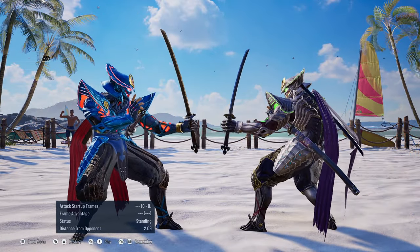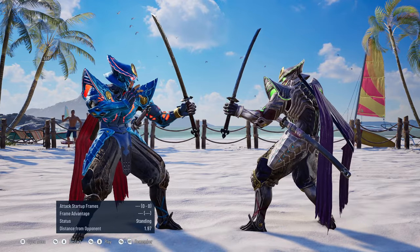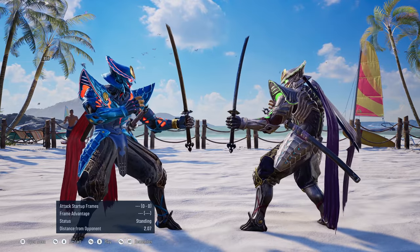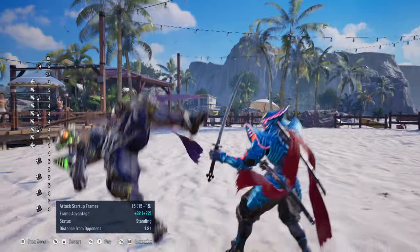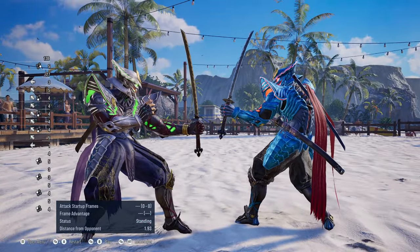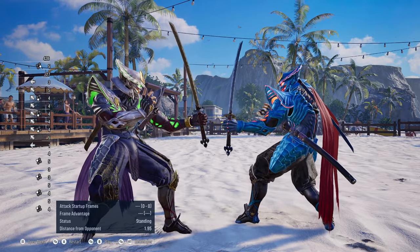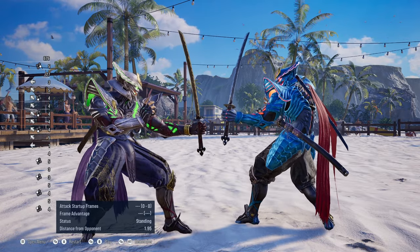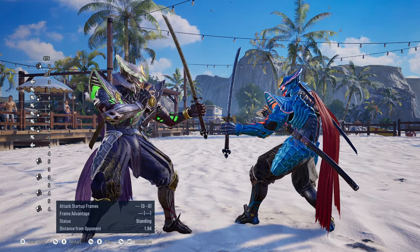There is another way to beat this setup — it really depends on the timing of Yoshimitsu attempting to go for the samurai cutter. If he slightly delays the samurai cutter when performing the oki setup, you can still manage to counter it. This is only possible if Yoshimitsu does the setup slowly, perhaps trying to bait you into CD1 or something else before going for the samurai cutter. If he's only slightly delayed, you can go for a hop kick.